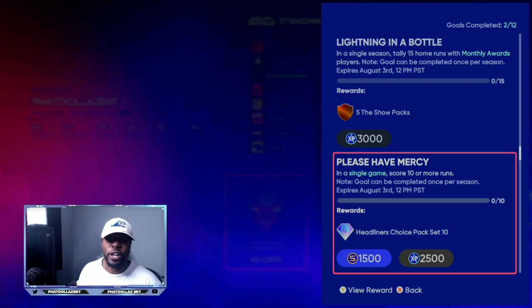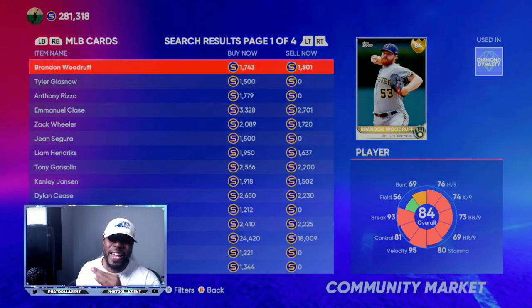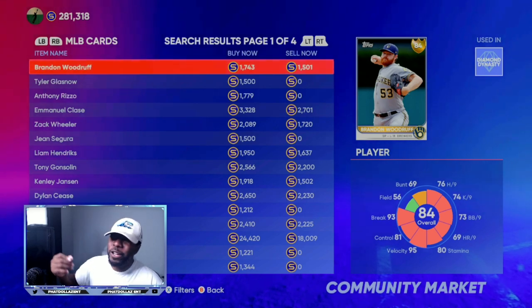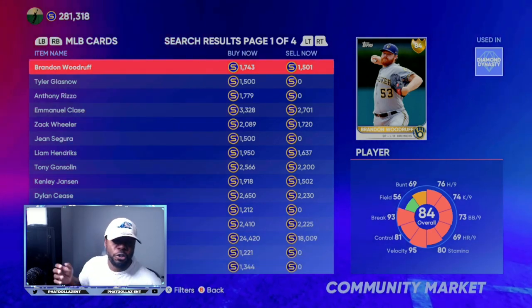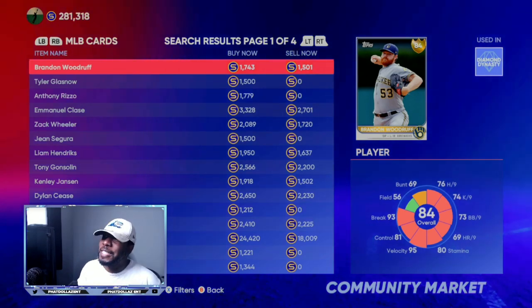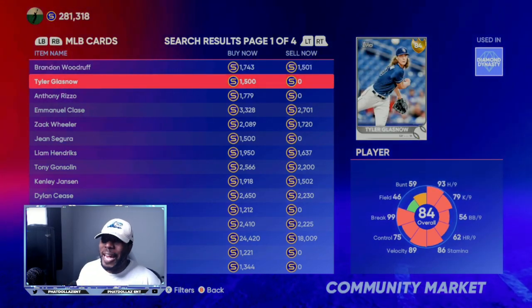Let's take a look at the market right now. Go to the marketplace, go to Live Series, and filter between 82 and 84 overall. Now remember all the silvers that you are saving up - you can go to the exchange and turn them into gold packs, that's a guaranteed gold every single time. So if you look at the market right now, if you make a pack with 76s it's going to take eight different cards. You can spend only 600 stubs to make a pack. Then you look at Brandon Woodgriff - not the best card in the game, but if you spend 600 stubs and pull this card at 1743, that's about 1100 to 1200 profit.